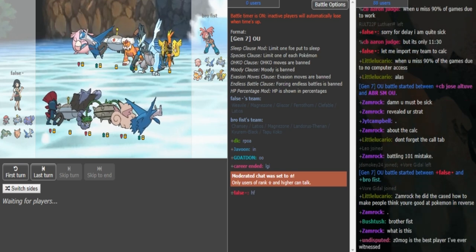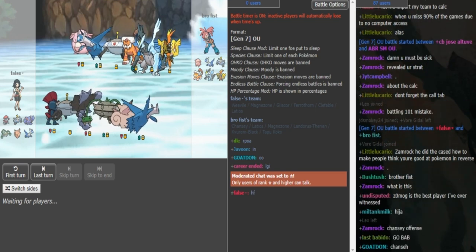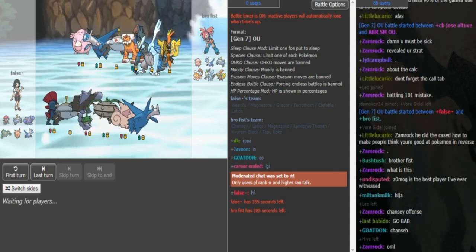What is good guys, back from our World Cup - this time it's False from Team Oceania versus Brofist from US North East. Two Megaladis most likely then.